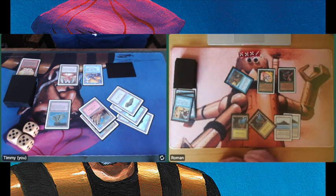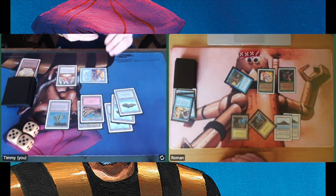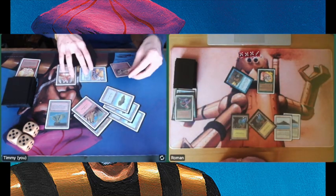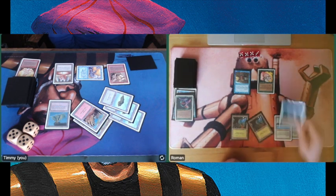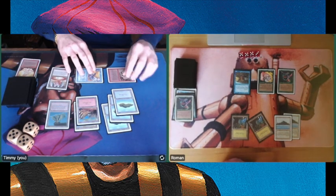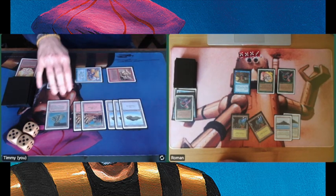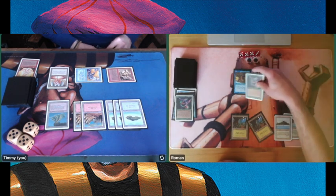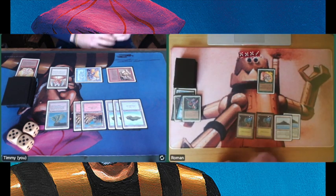He's going to use his Simsabim — losing a Control Magic. That would have been so powerful in this situation because he could have taken over my Air Elemental. But now it looks like I'm taking over the game. Playing an Earth Elemental, after the Air Elemental already hit the board the turn before. There are his Crypt Sprites, and now the small creatures of Roman seem even smaller because I'm attacking with my Elemental army.